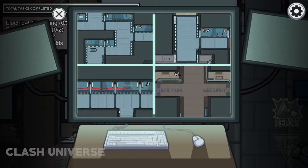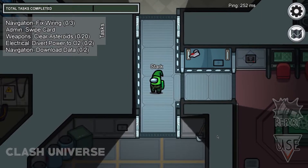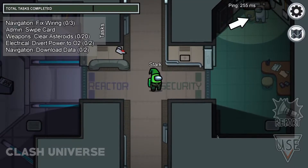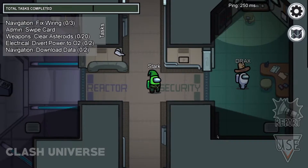Whenever someone uses the screen inside the security room, the cameras start blinking with a red light. You can notice it here. Keep an eye on these cameras, as they suggest that you're being monitored by someone. As soon as the crewmate goes away from the screen, the camera stops blinking.